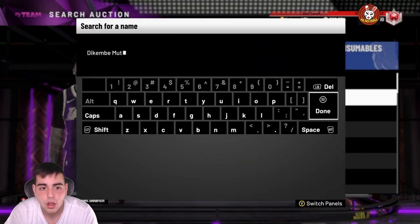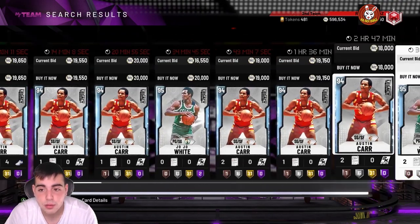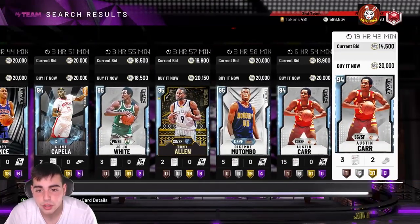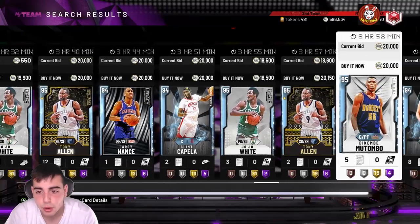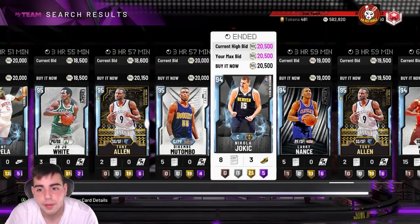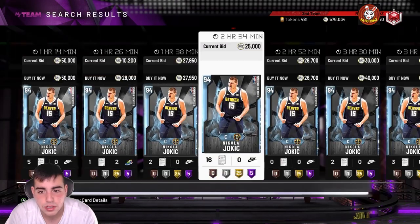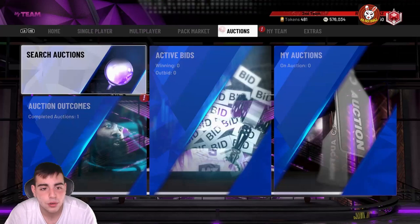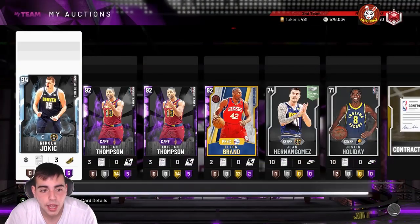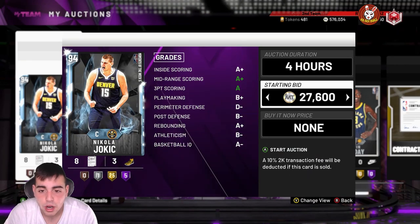You do need MT for these filters but they do work out. I'll be honest — the most consistent filter is silver and heat checks at the lower end, but this diamond filter has been working out really well. You can switch the prices — put your max bid to 100K if you want. We got one! I'm not sure he goes for that much — 26K, 27K... all right, 22K. I'll sell him for 24K — I just made a solid 3K in one minute. That's pretty solid — you could play six Triple Threat games to get that.